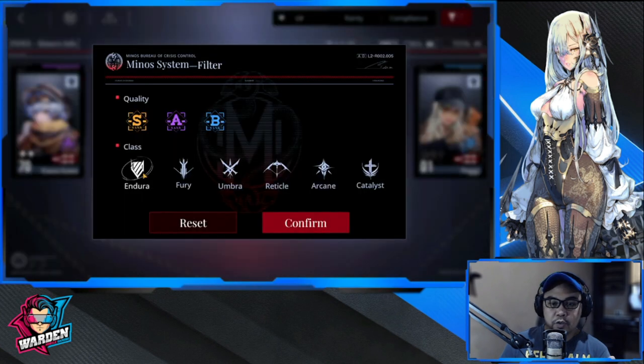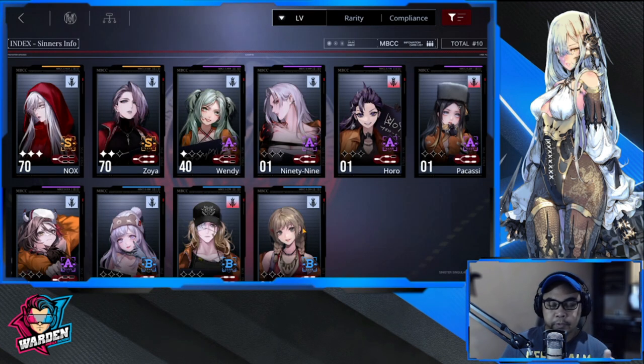For Fury, I'm recommending you develop at least two, because these are your DPS hitters and they need a lot of damage. If you don't have Nox — actually most of us have Nox, she's given for free at launch — so definitely you'll have Nox. The other one you should consider early is Zoya. If you have both of them, you're set for Fury.